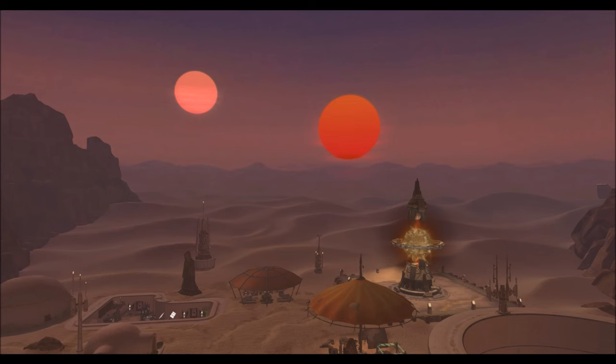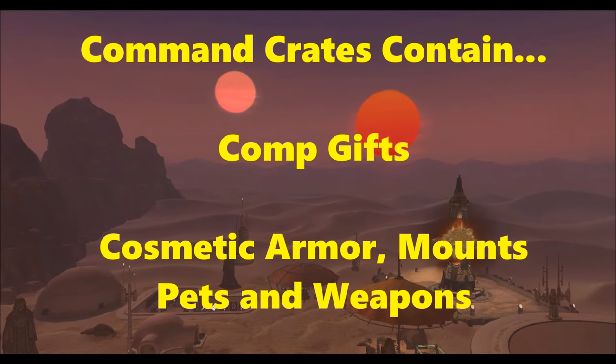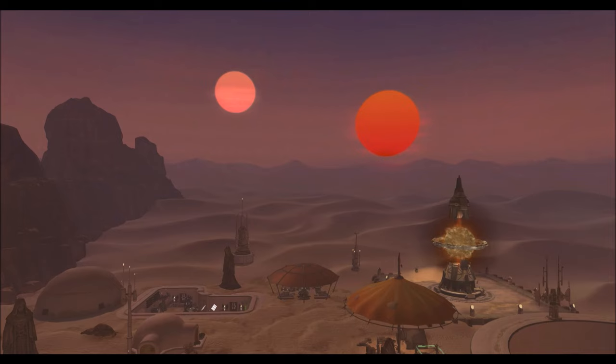In terms of what these command crates actually contain aside from endgame gear, they will also give you companion gifts, cosmetics, cosmetic armor, weapons and armor, mounts, pets, and then obviously that endgame gear. So it's not just a way to gain endgame gear — it's also a way to show off really cool new armor. During the dev stream they made it very clear none of this stuff has anything to do with the cartel market. Think of it like ops-specific mounts — new mounts, armor, and cosmetic pieces will come through this command crate system, so there'll be some new weapon designs and armor pieces coming to the game.